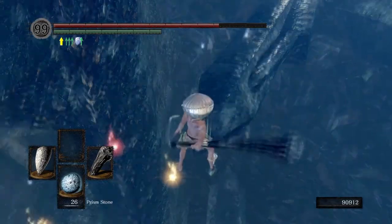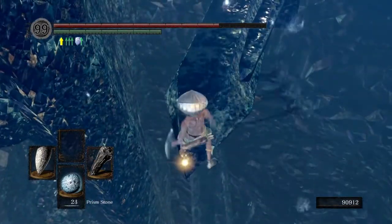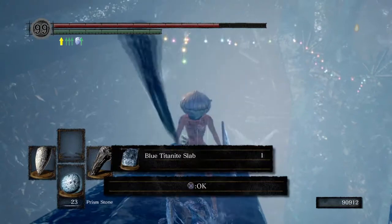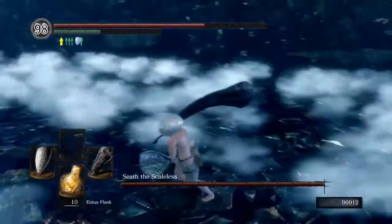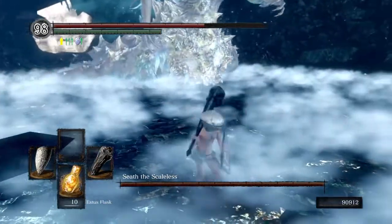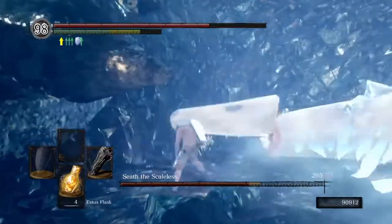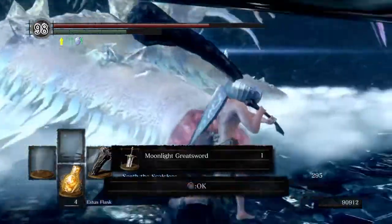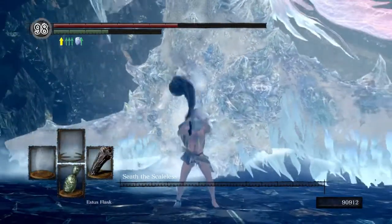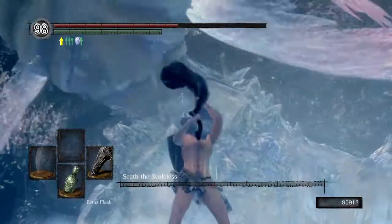Unless you dupe it — which, unless you don't have PlayStation Plus or Wi-Fi, then this is your only way. Anyways, go to Seath's bathroom, save and quit, get the Moonlight Greatsword, and then kill Seath.